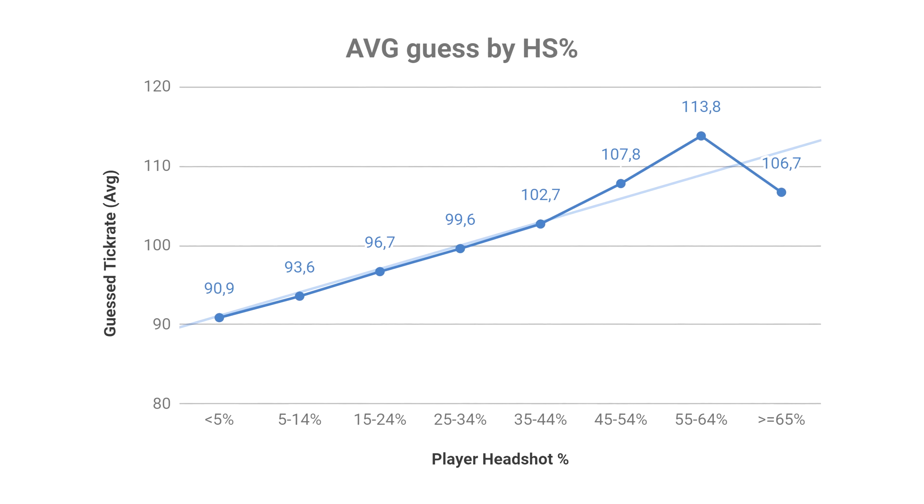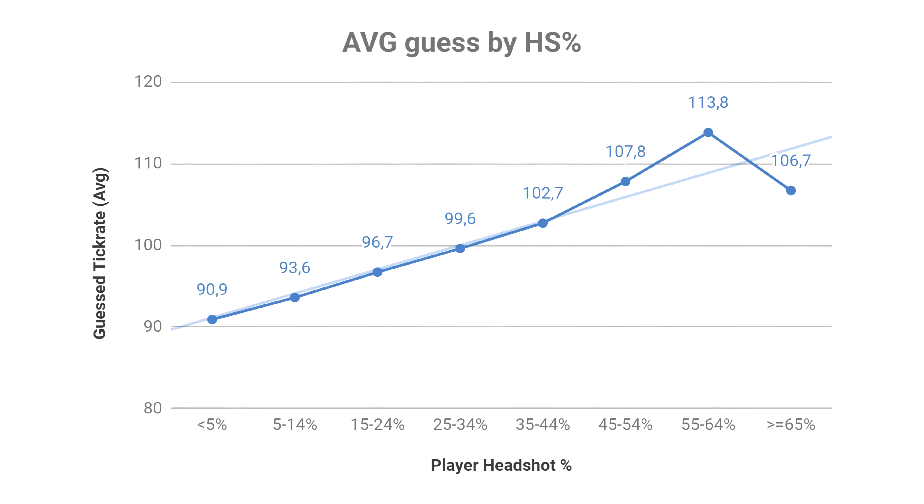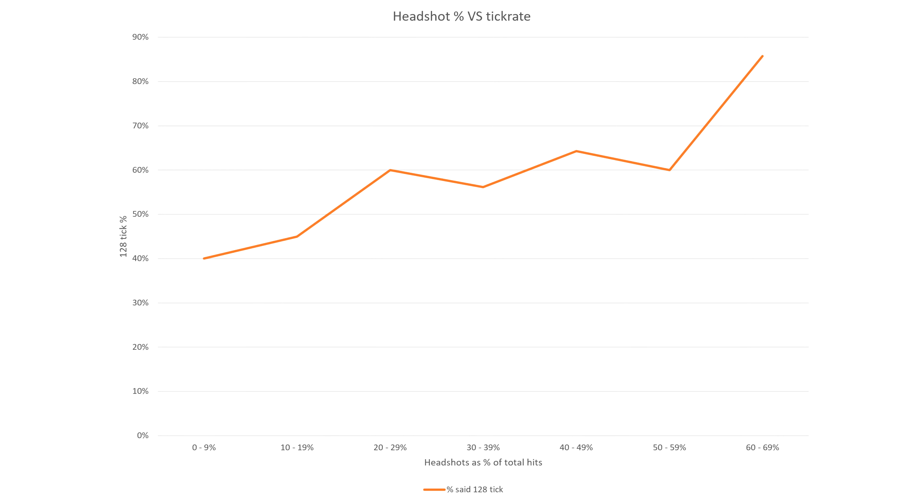He looked at how many of the hits were headshots, and only included entries with 5 or more kills. And from this, he got a very nice chart, where the higher the headshot percentage, the more likely they thought it was 128 tick. My chart wasn't quite so nice since I split the categories a different way, but the same trend can be seen. And, if we include how many servers were 128 tick… wow.